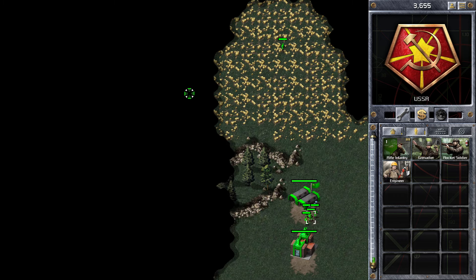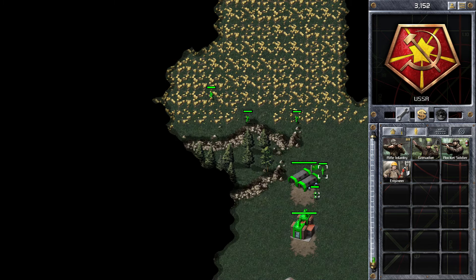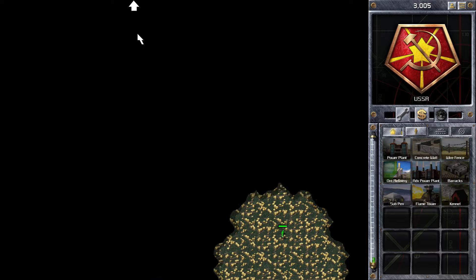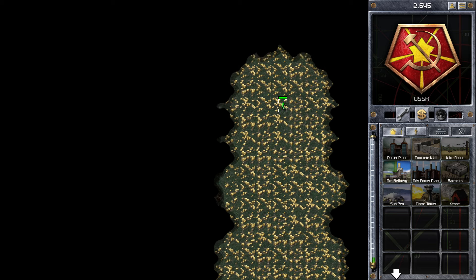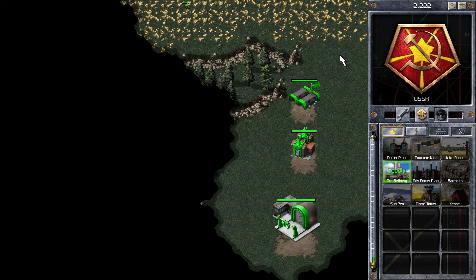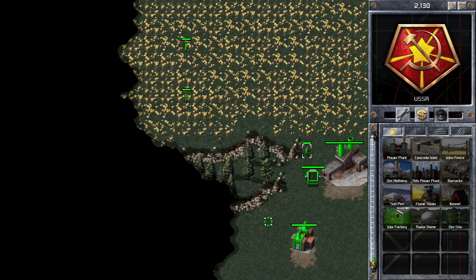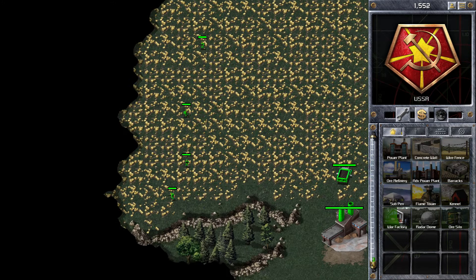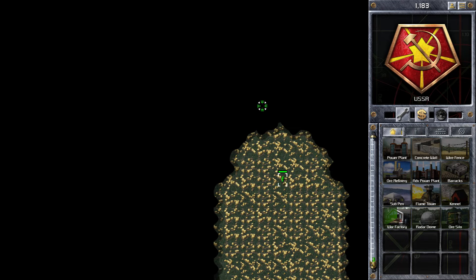For this start we're starting with 5,000 ore, so I do have to be careful. If I started with more ore I would have built more infantry, but because I've only got 5,000 I just build 5. I want enough to defend my base. Selling the barracks is probably not the best thing to do, because you could always get infantry attacked. In fact there are some players who, when you start with 5,000 ore, take as many infantry as they can to attack other players and catch them off guard.